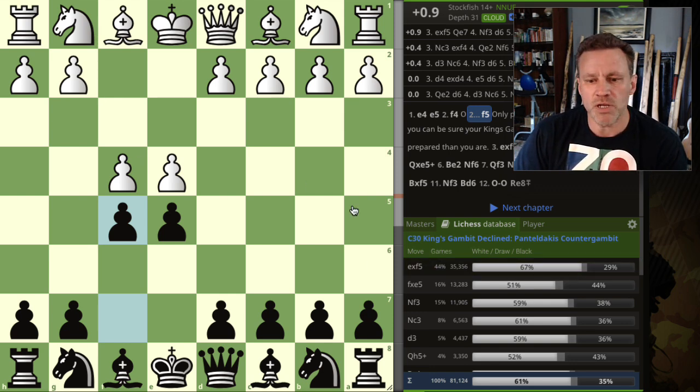After f5 there's basically only one move for white to play. Knight c3 is playable and d3 is playable, but the best move by a long way is exf5. So we've kind of turned the tables on the King's Gambit here. The engine says white is plus 0.9, but let's see how it goes.